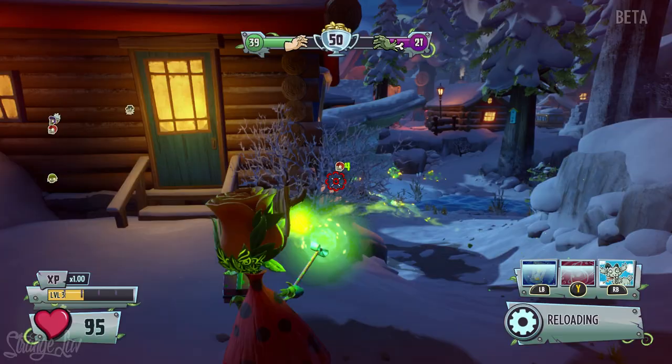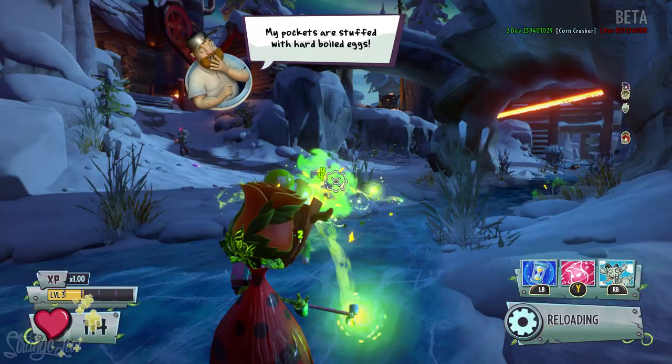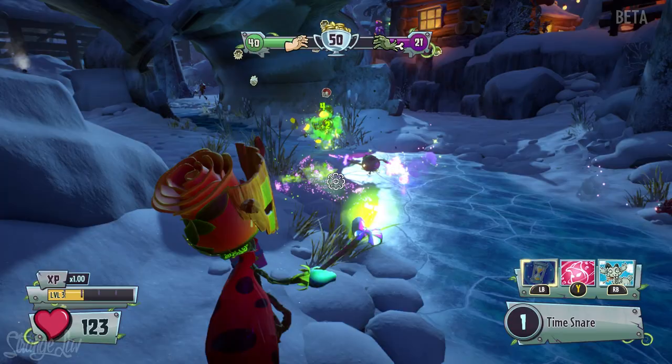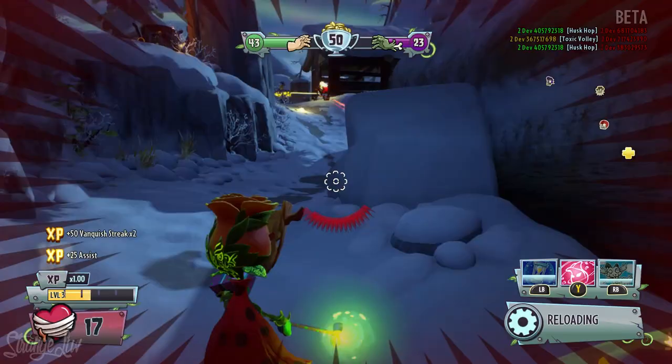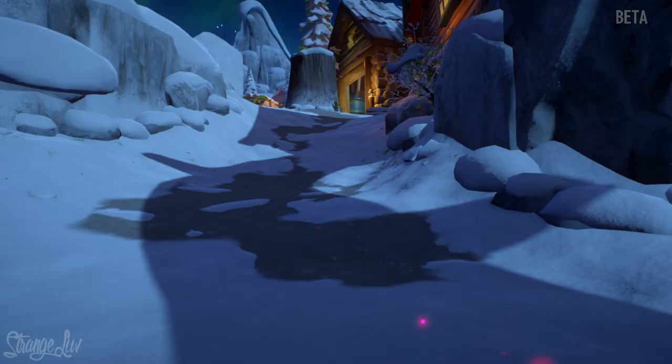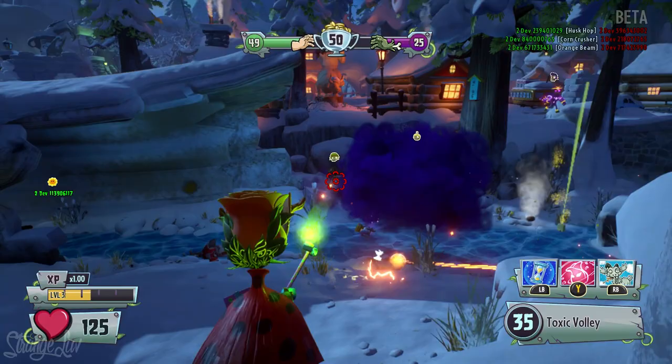Something I really like about the Druid Rose — or maybe it's just the Rose class in general — is that when you fire her primary weapon, in this case the toxic volley, as long as you have an opponent in your crosshairs when you fire your basic shot, your shots will hit them even if you're moving back and forth, because your basic shots sort of stick or link to the enemy. Normally when you fire a basic shot at somebody at a distance while moving, it's going to miss them. But as you can see, when Druid Rose has a zombie lined up in her crosshairs lit up in red, she can fire her toxic volley and all of her toxic shots sort of arc toward the enemy, even if she's moving back and forth. I really like that feature.